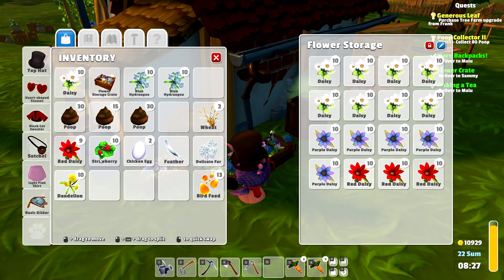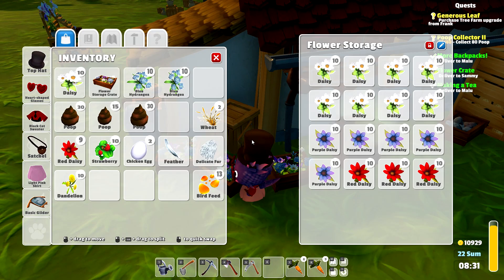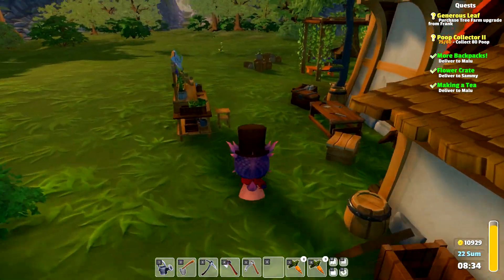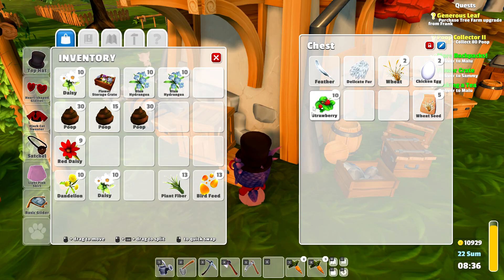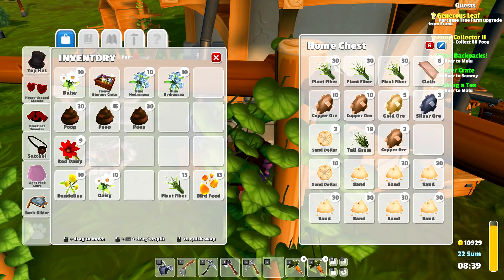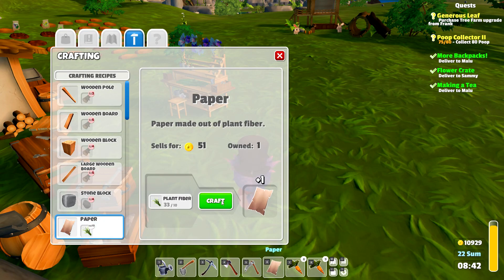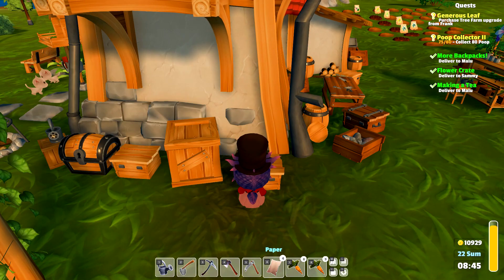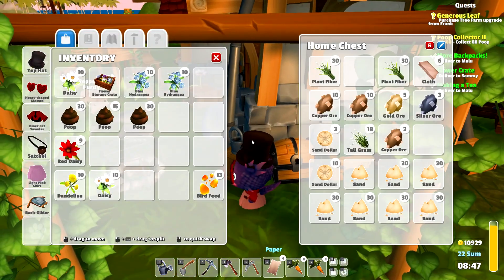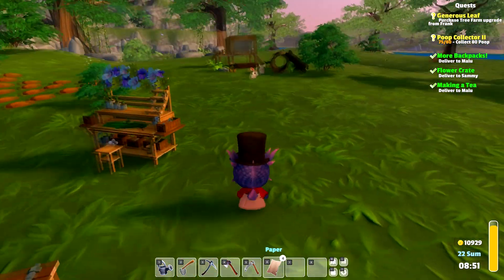The dandelion bouquet sells for 200 — nice! We should make some of these. We do have some dandelions and some red daisies. For the last one we need some white daisies — there we go. Let's take these and then we need some plant fiber. Got some. Let's pop this away for later. Let's get a little bit more plant fiber. Okay, let's make some paper — we can make four pieces with that.